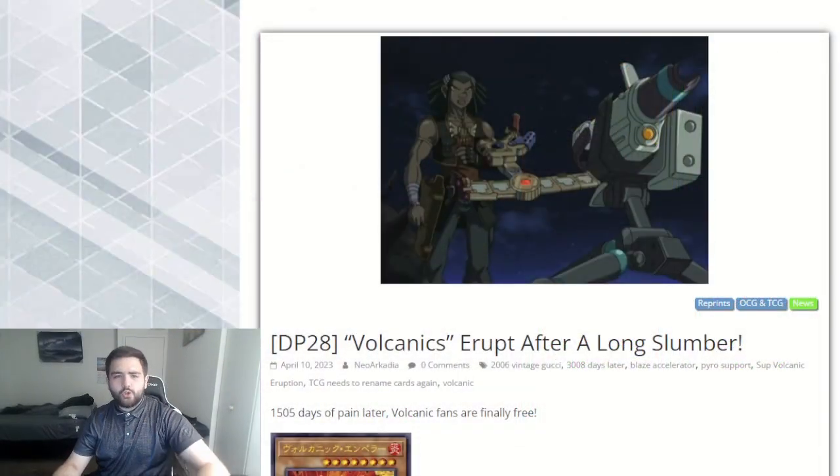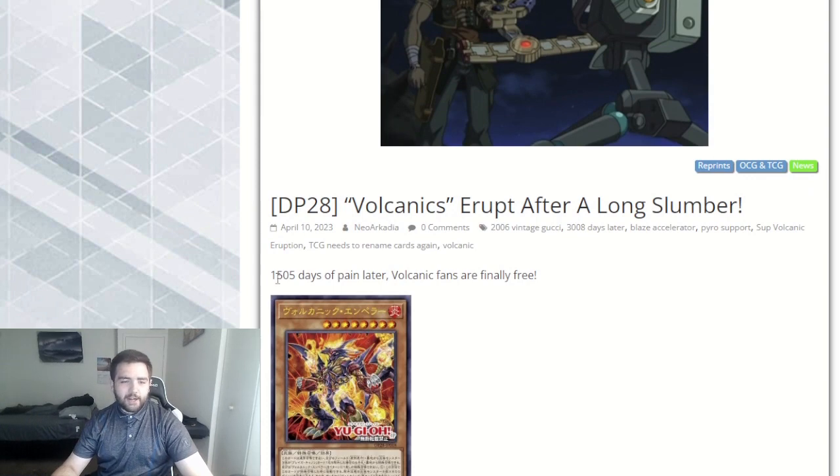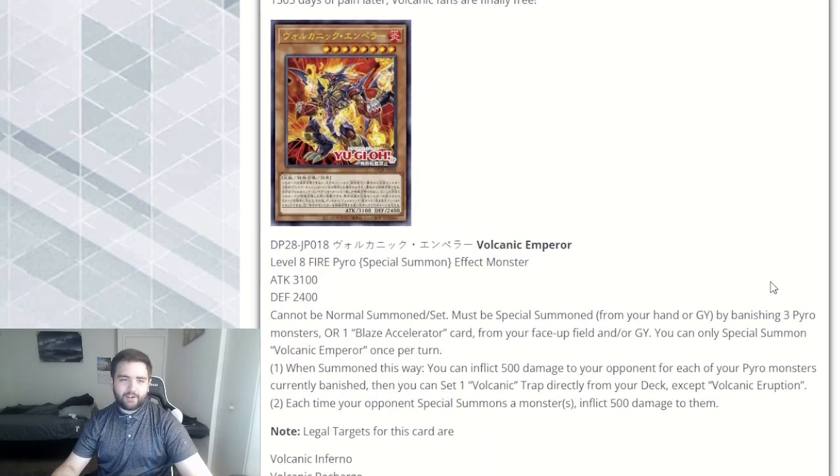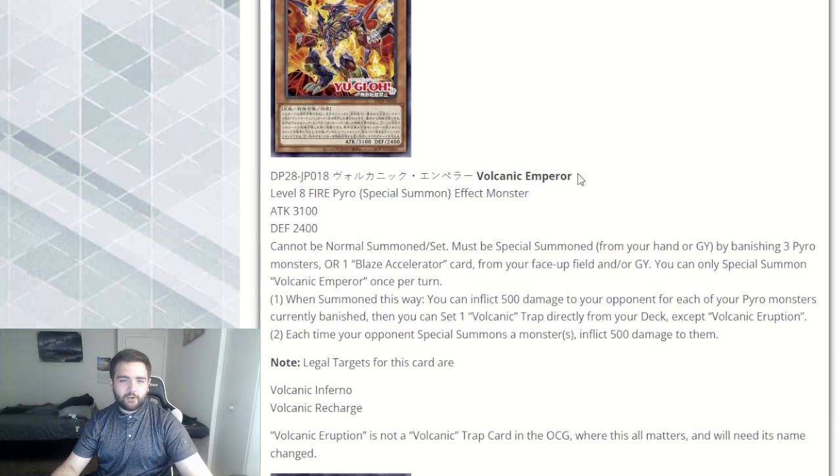Alrighty, now on to the new cards themselves. 1,505 days of waiting for new support — holy fuck — but you finally got the new support for Volcanics.